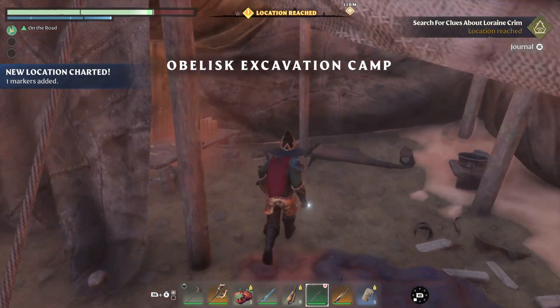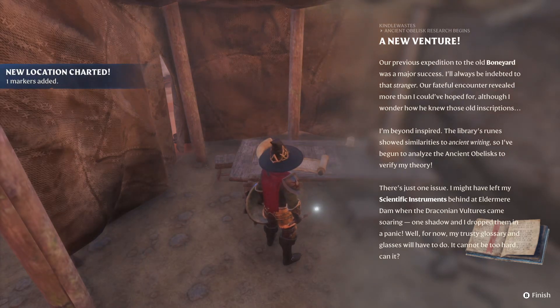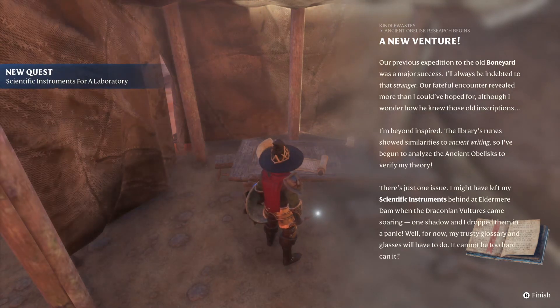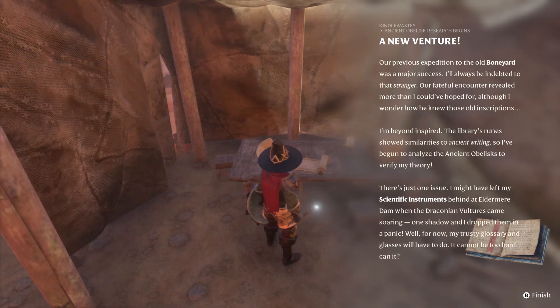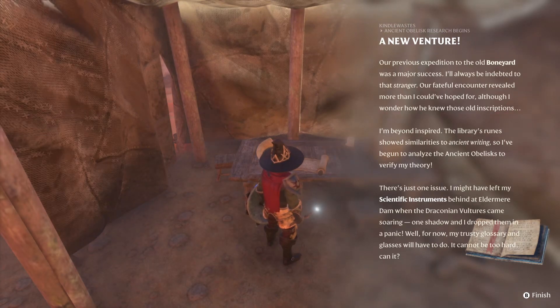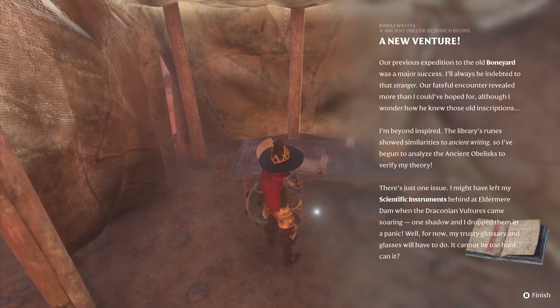Obelisk Excavation Camp. A new venture. 'Our previous expedition to the old Boneyard was a major success. I've always been indebted to that stranger. Our fateful encounter revealed more than I could have hoped for, although I wondered how he knew those old inscriptions. I'm beyond inspired. The library's runes showed similarities to ancient writings, so I've begun to analyze the ancient obelisks to verify my theory. There's just one issue - I might have left my scientific instruments behind at Eldermere Dam when the draconian vultures came soaring. One shadow and I dropped them in a panic. Well, for now my trusty glossary and glasses will have to do. It cannot be too hard, can it?'